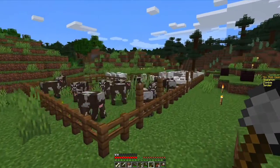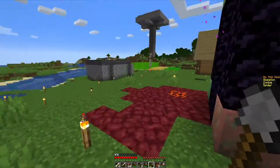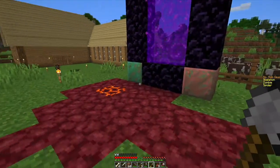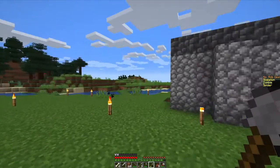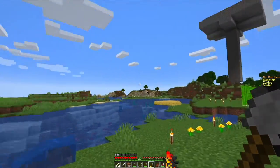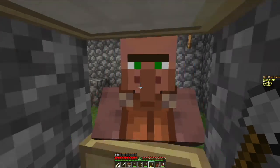Over here we have our cow and sheep pens. Right here we have our nether portal with copper that has started to oxidize. And then over here is our little villager house — we transported the villager from a village way over there, and he always likes to come and say hi.